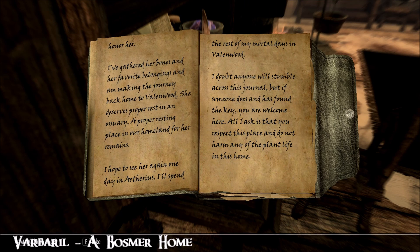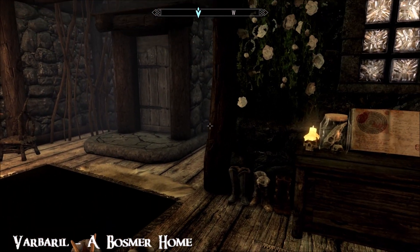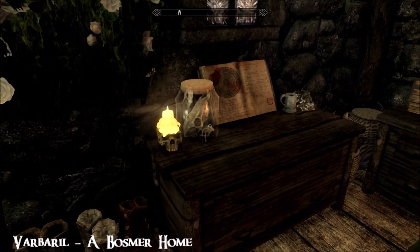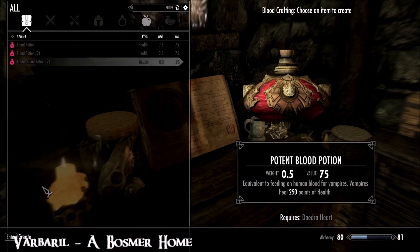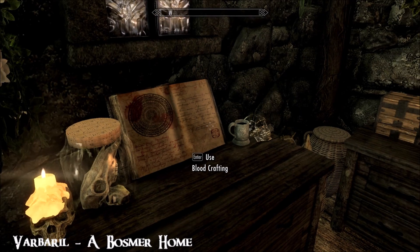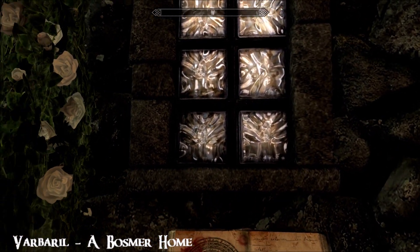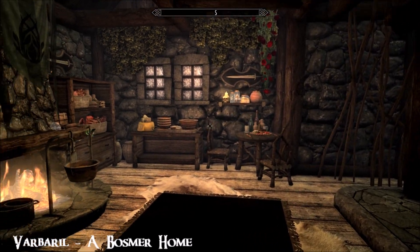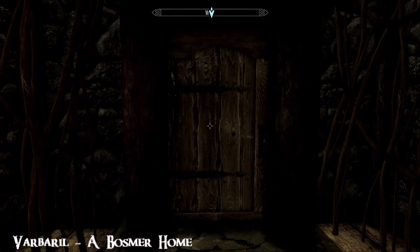So it's quite the story. If you found the key, you're welcome here. Respect the place and do not harm any of the plant life in this home — how adorable. I'm just glad the fish is still alive. Blood potion crafting also — it's got it all going on. I love those windows. Rustic Windows — I remember one of my viewers mentioning that to me a long time ago, and it's been one of my absolute staples ever since. It's a brilliant mod.